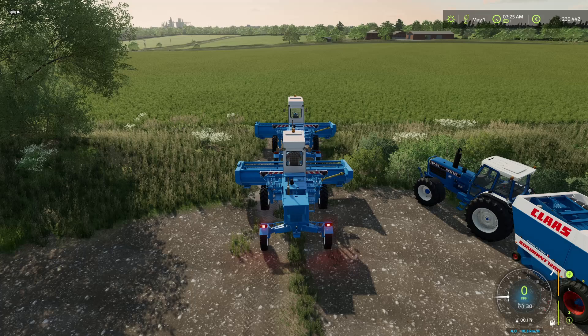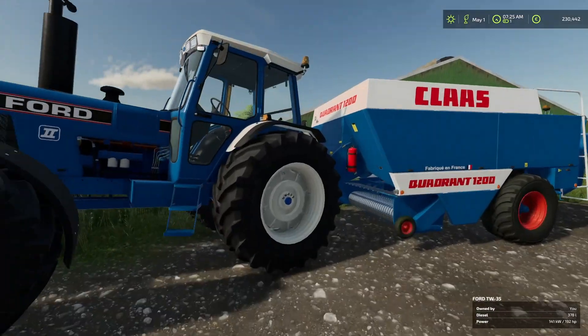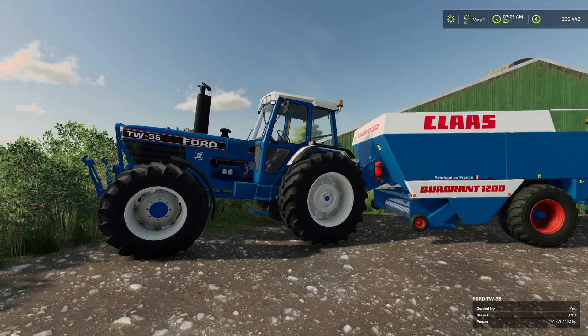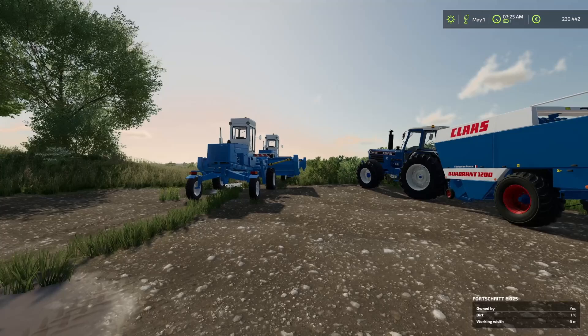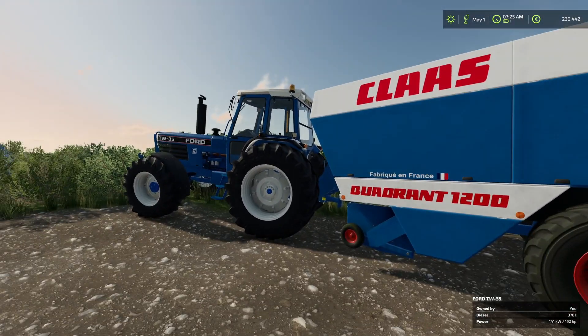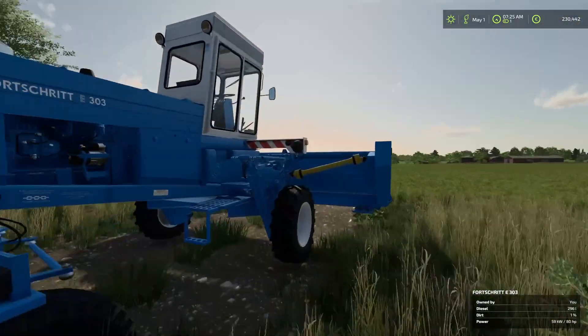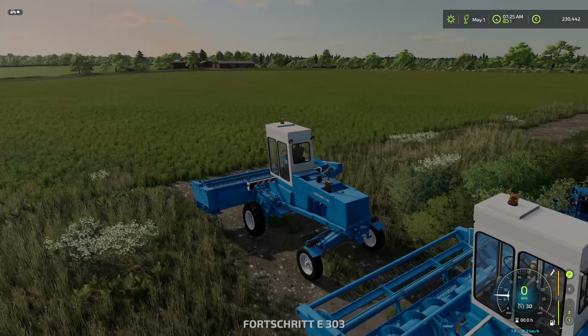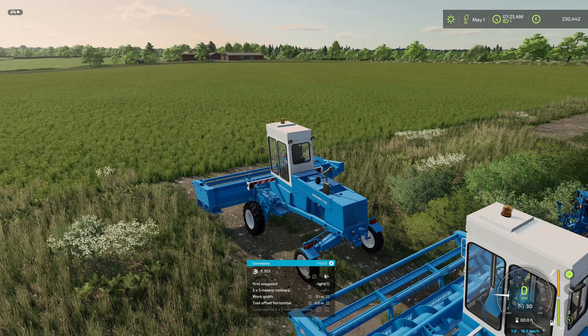We are ready to go. We have two balers here — black bailer, black rims, blue, white. We are going to set them with the first waypoint. I have started from the center, so we are going to take the headlands last because of the bales.